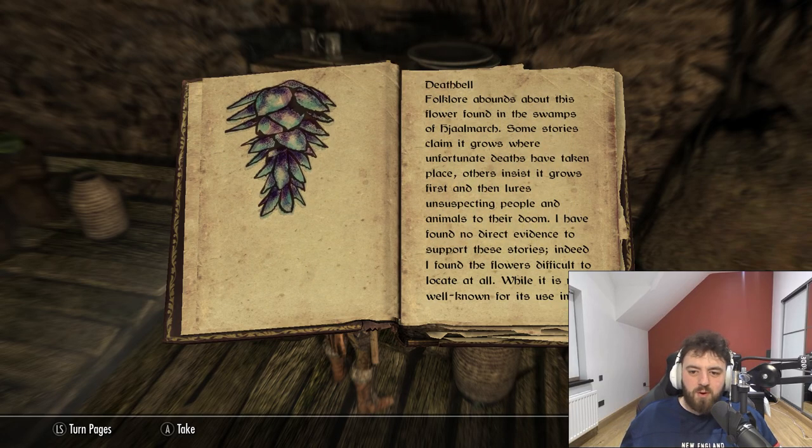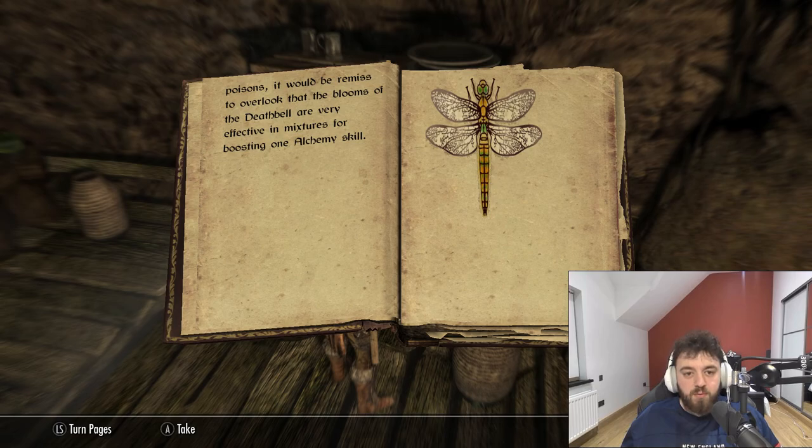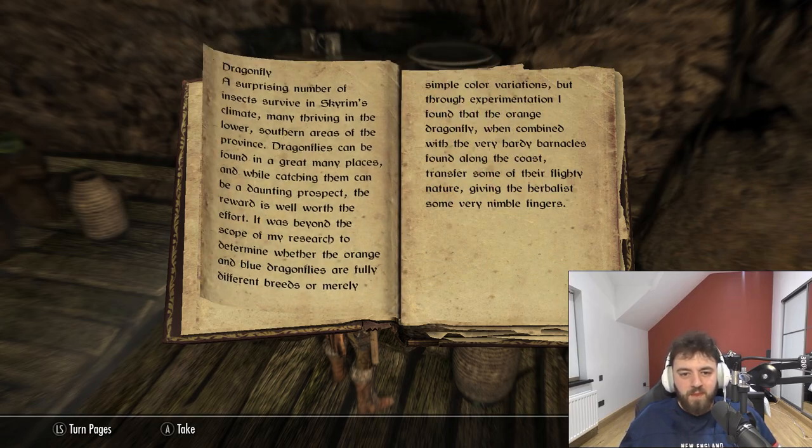Deathbell. Folklore abounds this flower found in the swamps of Helmarsh. Some stories claim it grows where unfortunate deaths have taken place. Others insist it grows first, and then lures unsuspecting people and animals to their doom. I have found no direct evidence to support these stories. Indeed, I found the flowers difficult to locate at all. While it is most well known for its use in poisons, it would be remiss to overlook that the blooms of the Deathbell are very effective in mixtures for boosting one's alchemy skill.